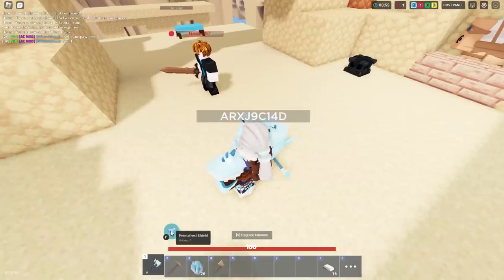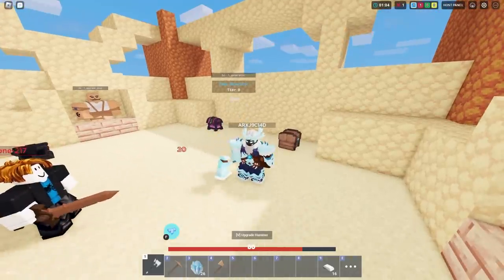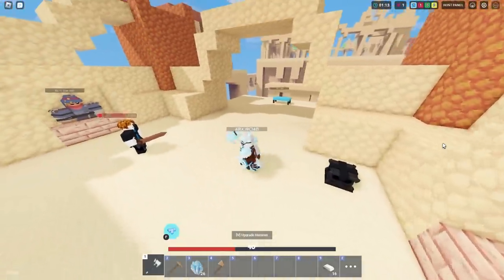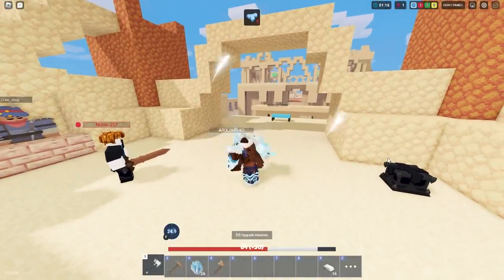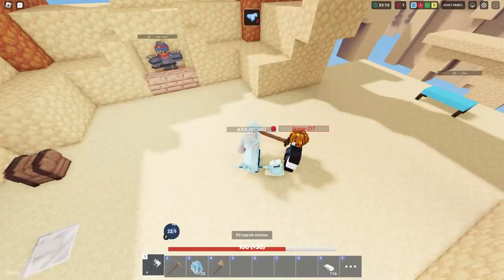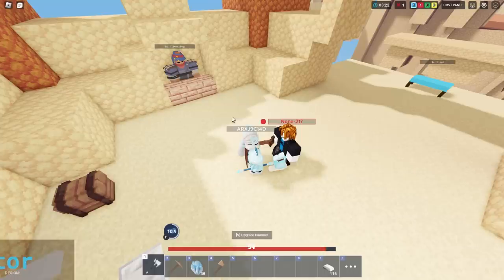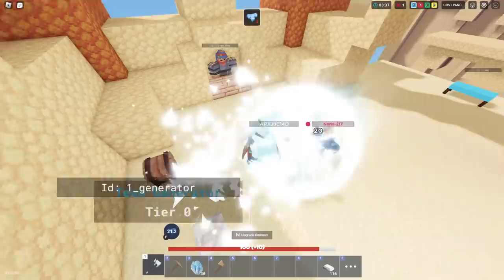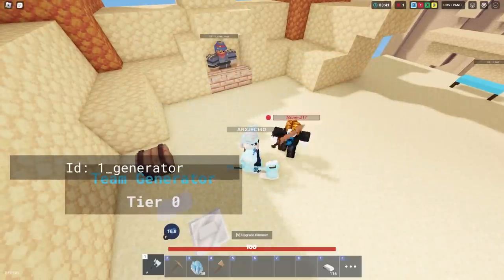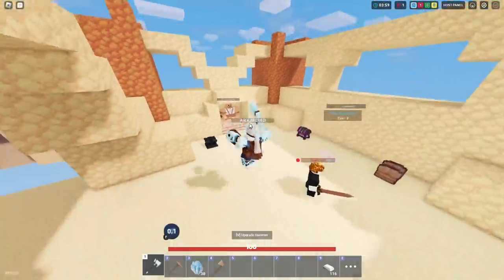We have max shield and the Permafrost Shield ability - let's test it out. I have no armor on right now, so I'm taking 20 damage from a wooden sword. I'm going to activate Permafrost and hit myself. I took 10 damage - it looks like it only applies one tick of 10 damage, and only when you're really close. It's basically a free shield, but not that crazy.